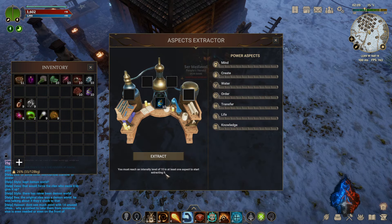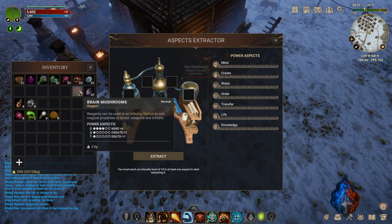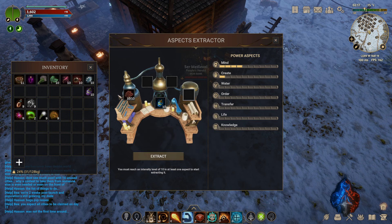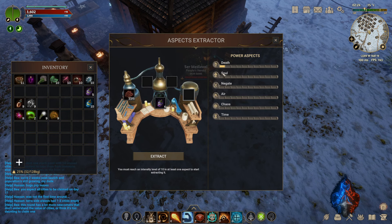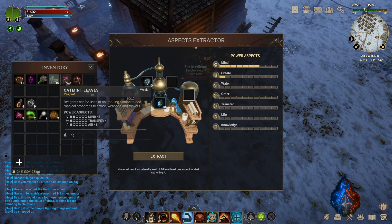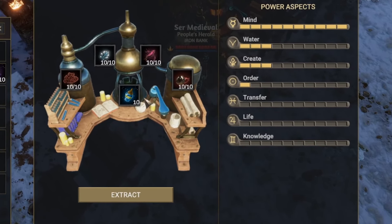You're going to want to take a look at the bottom here — it's going to say that you must reach an intensity level of 10 in at least one aspect to start extracting it. Since I have the oil of azurite, these are the only power aspects I'll be able to extract from these materials. Once I put the first material that has mind in it, you're going to see this go up by four bars. So I have to put in four materials that add up to at least 10. The tricky part, which was confusing for me at first, is the number of materials you put in has to equal the number of oils you have in the middle slot. As an example, if I take five oils of shadium and put them in instead, not only do the power aspects I can extract change on the right side, but it also changes the amount of materials I need to put in.